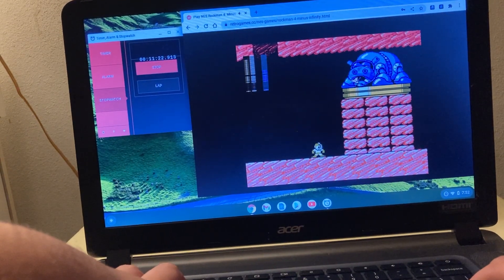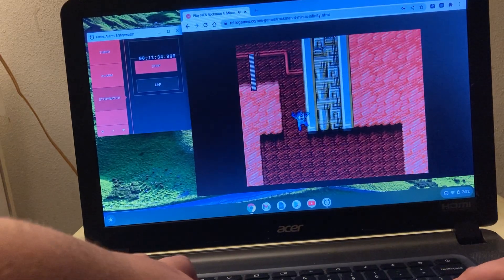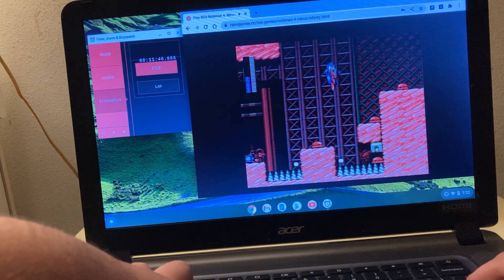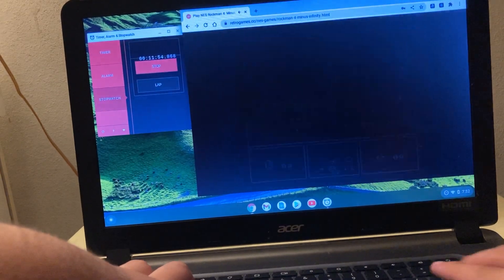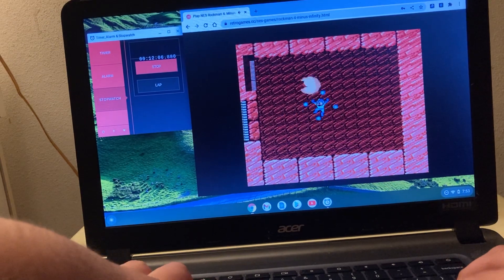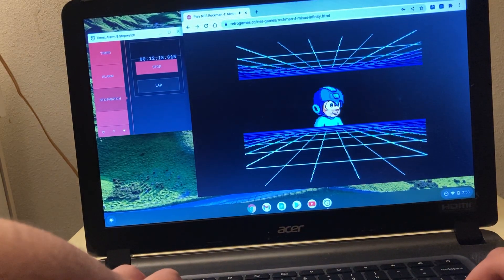We got the ACR Boomerang — it can dig down a lot faster. Now let's use the Turbo Wheel. The Turbo Wheel is uncontrollable if it doesn't want to respond. When I try to stop the Turbo Wheel, it doesn't want to respond — that's the big issue.